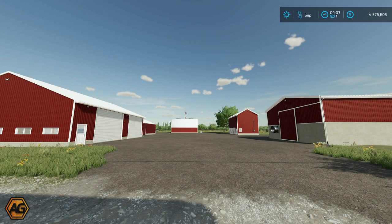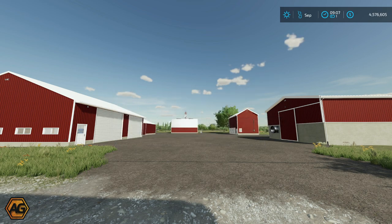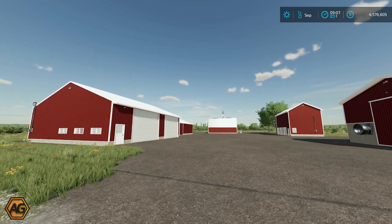Hello everyone, Argsy here. We are taking a first look at Legacy Agricultural Contracting's first buildings that they are going to be releasing. These are going to be for PC only to start with. Legacy may strip down some of the scripts we're going to look at and make them console compatible in the future, but for now they are only going to be PC. You might recognize these from Ashton Corners - a farm sim guy and I took a first look at that the other day. These are the sheds used to make one of the farms there, which Legacy built for MRG, so very nice to have these here as individual placeables which you can use on any map.